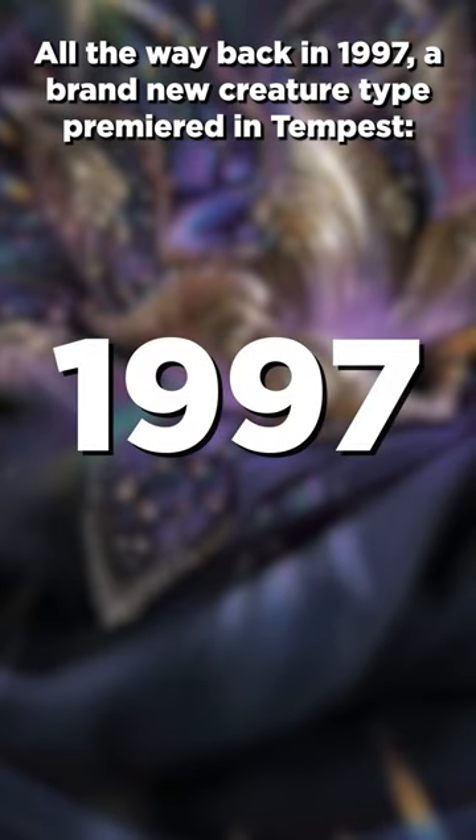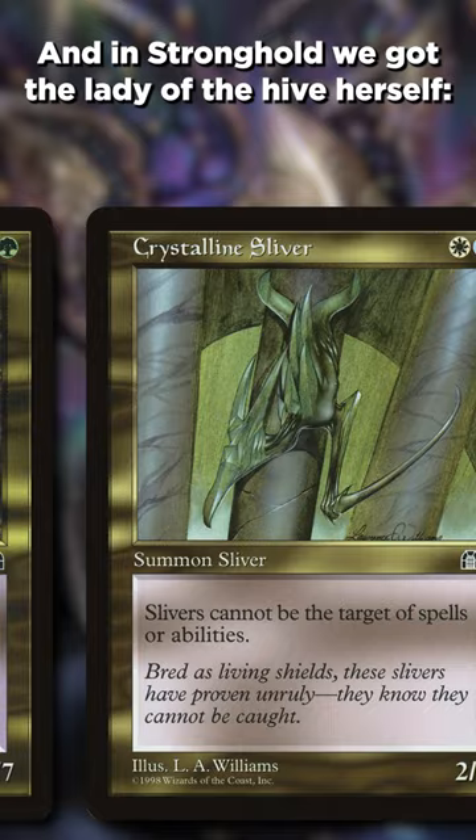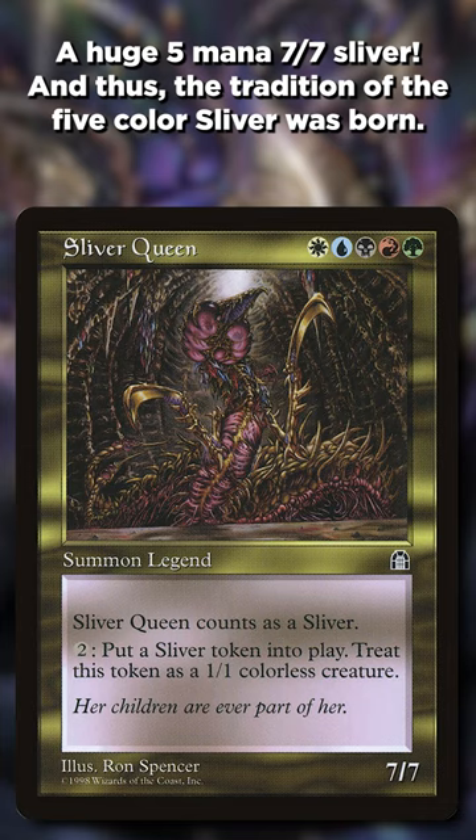All the way back in 1997, a brand new creature type premiered in Tempest: Slivers. They granted abilities to each other, so you wanted to put as many of them together as you could. And in Stronghold, we got the Lady of the Hive herself, Sliver Queen — a huge 5-mana 7/7 Sliver, and thus the tradition of the 5-color Sliver was born.